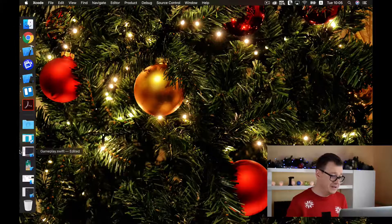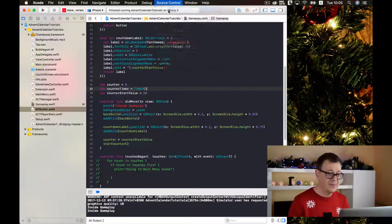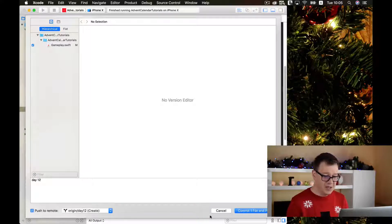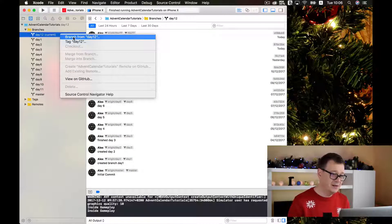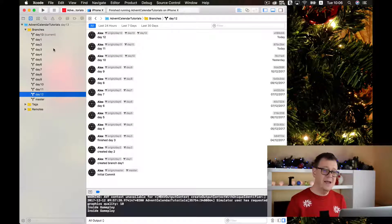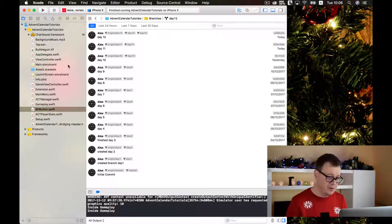What you want to do first is commit our source control for the previous day. I will just type in day 12 here, push to remote. I will show you each and every day how you do this, because it's extremely important to commit to GitHub and create a new branch from the current branch — day 13 — because that is the way you should work each and every day. You should have it in your bones.